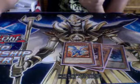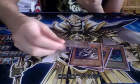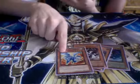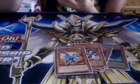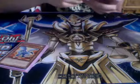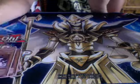I played against Alex Reynolds who top 32'd Philly. Game 1 was a mirror match — he crapped on me. Game 2, I crapped on him with Drago. He had a Tragoedia. Game 3 I crapped on him with Drago again and he had a Battle Fader — so that's why Scarecrow is so key. 2 Deck Devastation Virus — good for the mirror, and I sided them in against Dino Rabbit too; took out a Laggia and then tributed it off. You just gotta be really cautious when you side them in.